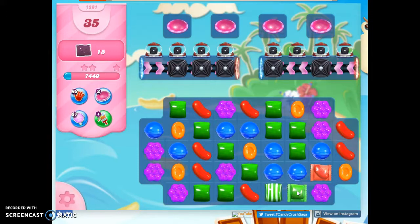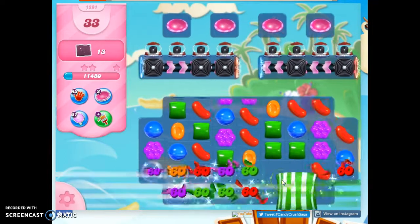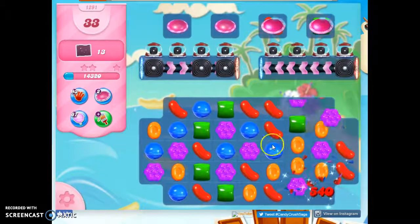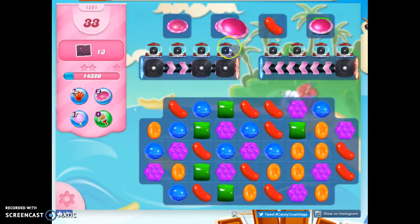This would be a bad choice for now. So now I could do this, and that would hit two. And I'm going to do that instead of the color bomb, because the color bomb is designed to help me figure out how to get these wrapped candies. And if I can't pair it directly with a wrapped candy, then I'm better off getting these UFOs active.